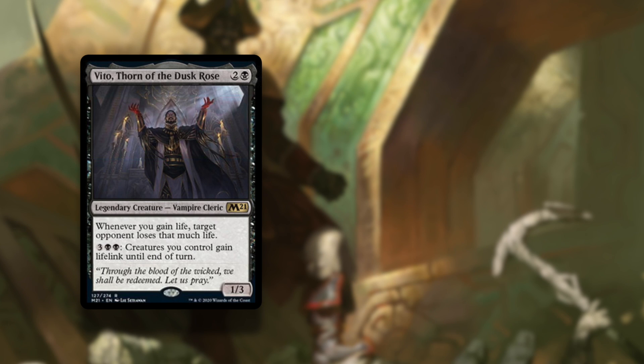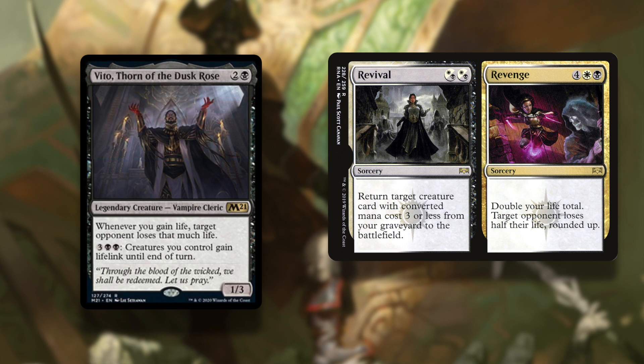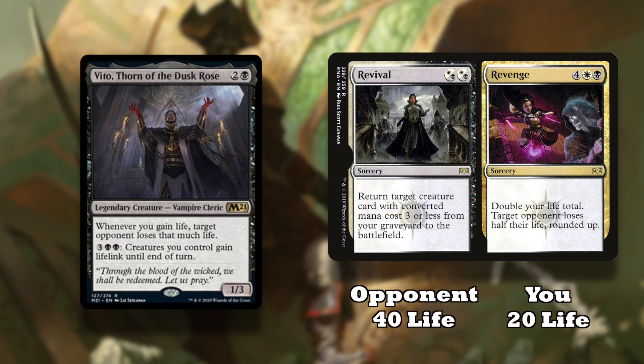But finally, you can pull an underhanded victory with Vito and the Revenge half of Revival and Revenge, if you have at least half the life as your target opponent. Let me do some quick math to explain. If you have 20 life and an opponent has 40 life and you play Revenge,